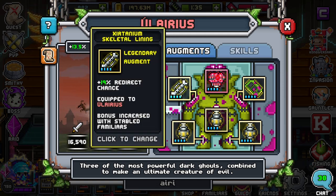For the Skeletal Lining, I recommend Redirect Chance. I don't really think you can put anything else on him — you could do anything you want, really, but if you want to take advantage of Hilarious, you would want to do Redirect. Most of the time you're trying to prevent other familiars from targeting specific ones and having them get their damage deflected back towards them, which is why you want Redirect Chance. Redirect all the way, in my opinion, is the best option.